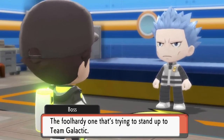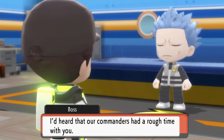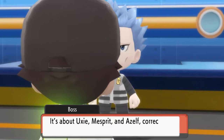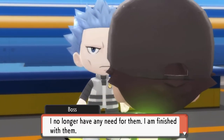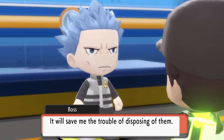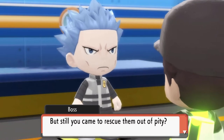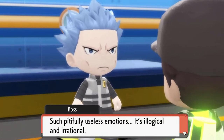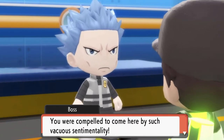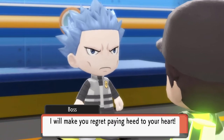Cyrus says: 'I see you must be the trainer I've been hearing about, the foolhardy one that's trying to stand up to Team Galactic. I hardly expected the trainer to be a mere child. You're here about Uxie, Mesprit, and Azelf — correct? You want to save them. I no longer have any need for them. Pity and compassion are products of the weak and lacking human heart. I will make you regret heeding your heart.'